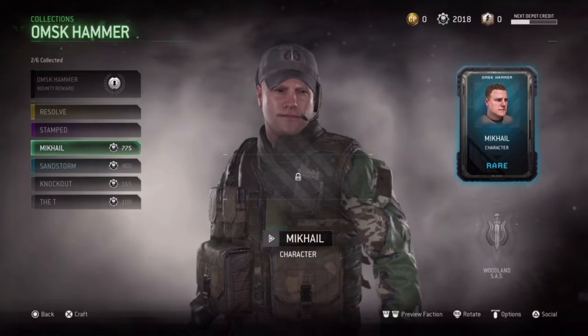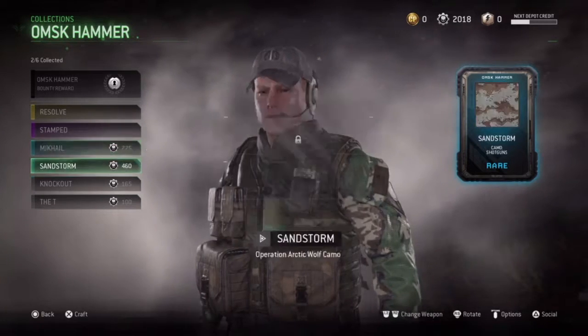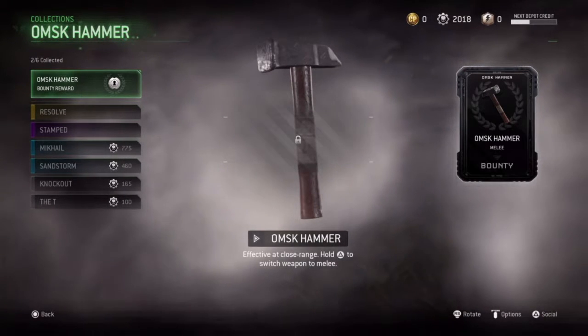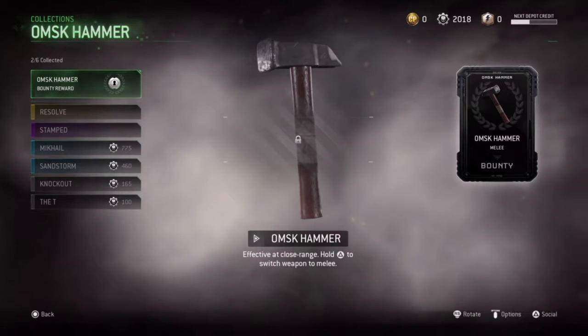If you're trying to get one of the melee weapons out the box and you can't get it, just look at the list of things you need to get the bounty hunter rewards — you just need these different unlocks. What I suggest is trying to get one of the epics out the box, and then after that you can just pay for the rest with your spare parts.